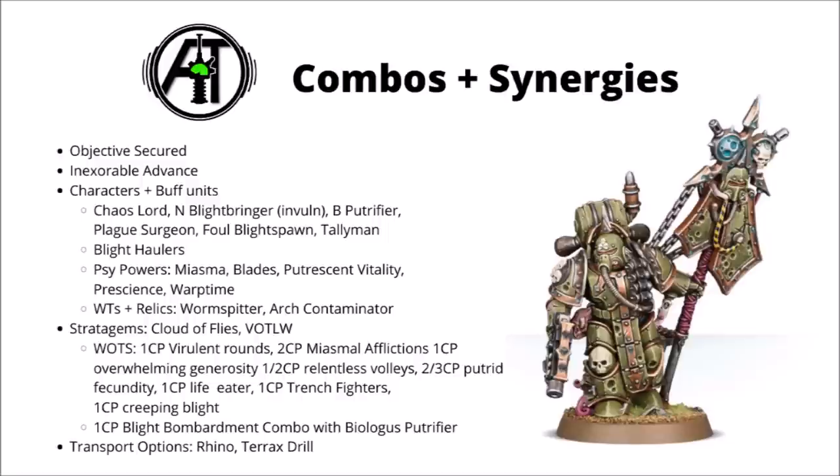The two main transport options I'd consider are the Rhino and the Terrax Drill from Forgeworld. Rhinos are pretty useful in ninth edition — an extra durable shell disgorging equally durable objective-secured troops will keep objectives locked down, and gives you a safe bunker to launch a Blight Grenade attack from the following turn. The Terrax Drill is basically a way to drill up and Deep Strike a unit of Plague Marines like a Chaos Drop Pod, and the Drill itself can be a decent threat in later turns with some decent anti-vehicle damage. Plague Marines are a really quite good fit for this, as they can do a little bit of shooting and close combat to get in amongst the enemy, cause a ton of damage, and steal objectives.